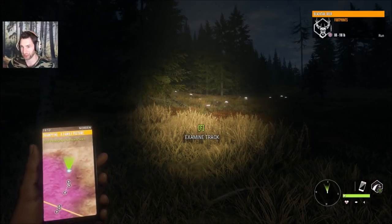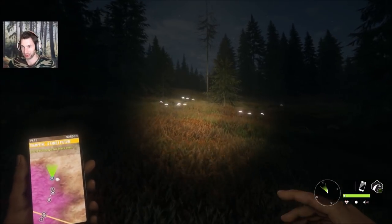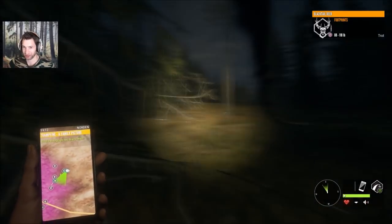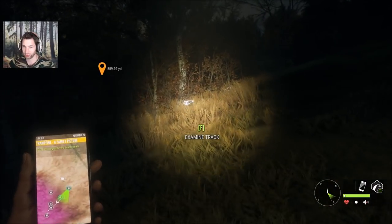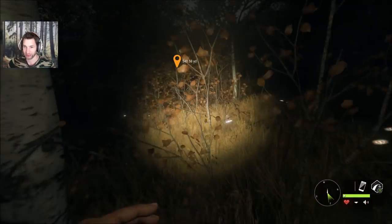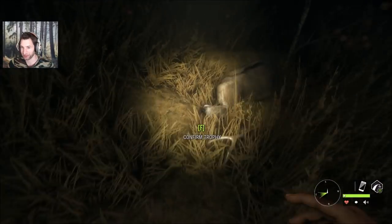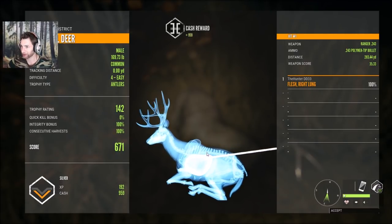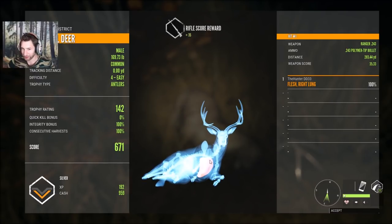There must be some kind of glitch because I can't find any sign that we hit this buck at all, but I saw the percentage going down so I know we got a single lung hit for sure. I just can't find any tracks. We're going to keep looking until we find some indication he's hit. Just found him — I can barely see him bedded in the thick grass. Let's pick him up — 142 silver, 283 yard right lung shot as he was bedded. We should aim just a touch higher.